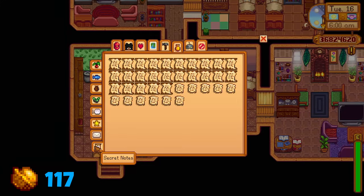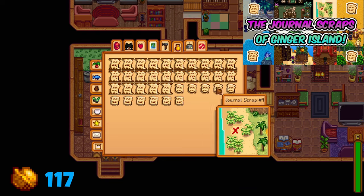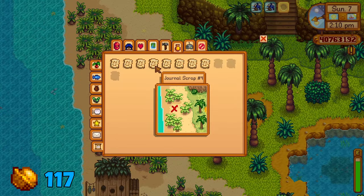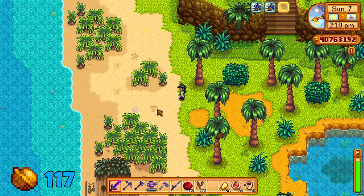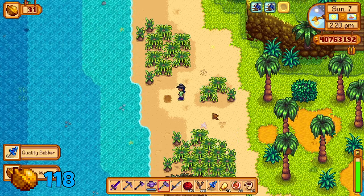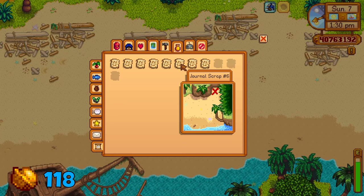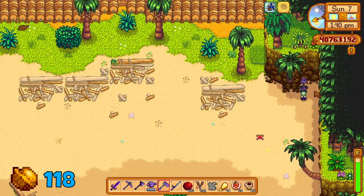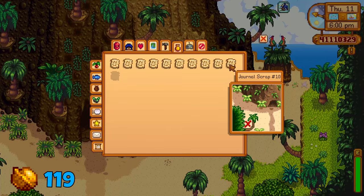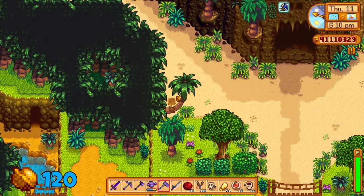By now you should have a list of journal scraps. Check out this video if you'd like to know what each of these notes reveal. Journal scrap 4 reveals a spot on the west side of the island — use your hoe here to reveal a golden walnut. Journal scrap 6 reveals a hidden area on the west side of the island, southeast of the sleeping hut — use your hoe here for a walnut. Journal scrap 10 reveals this area in front of the volcano — use your hoe here for another golden walnut.